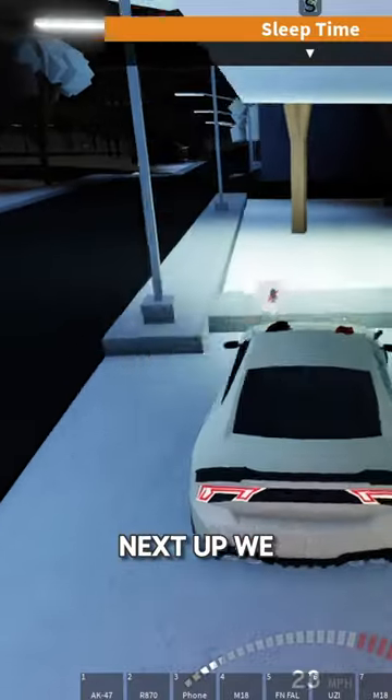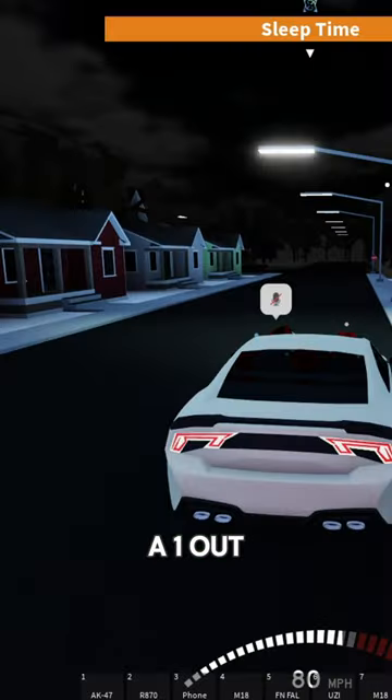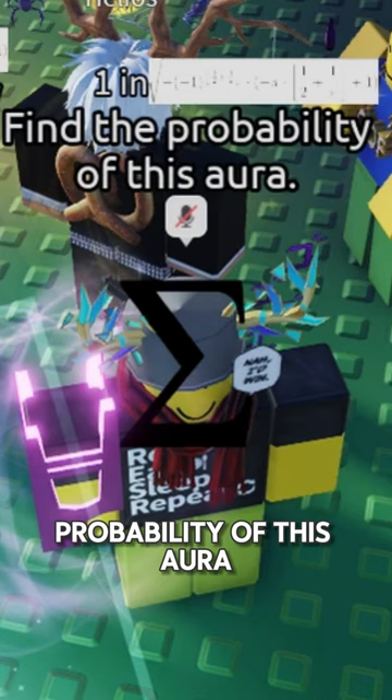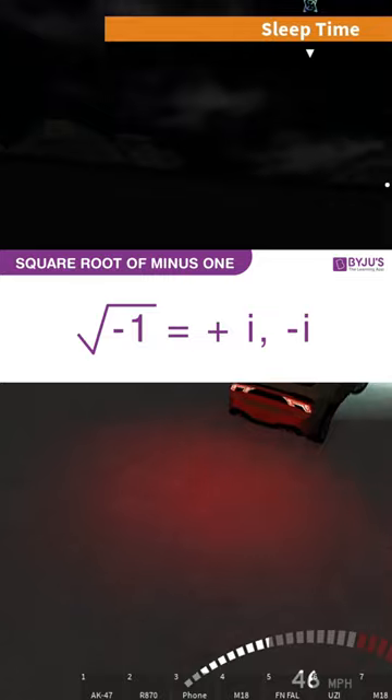Next up we got the Constraint Test — it's pretty much undead but instead it has a blue cross, and it's a one out of one. Next up we got Find the Problem — this aura pretty much makes the text go over your avatar, and you have to get the square root of negative one to obtain it.